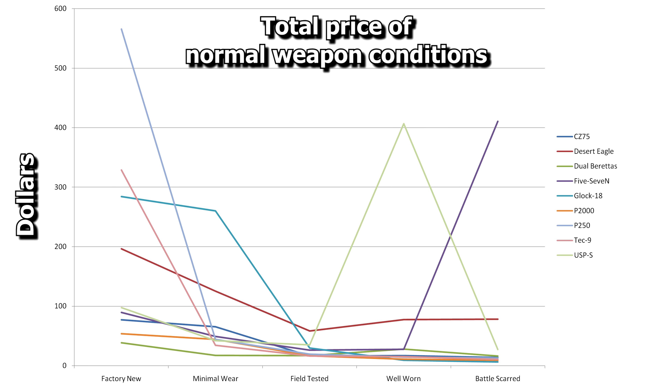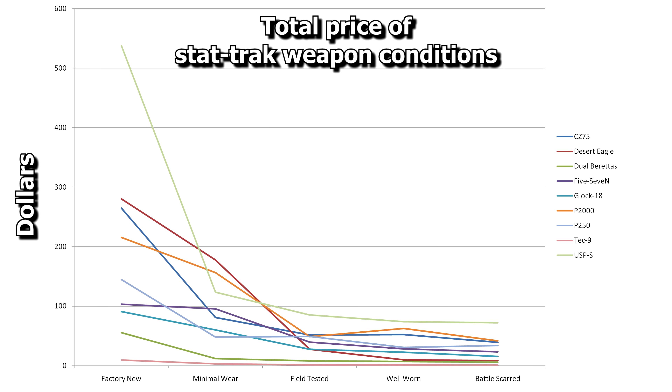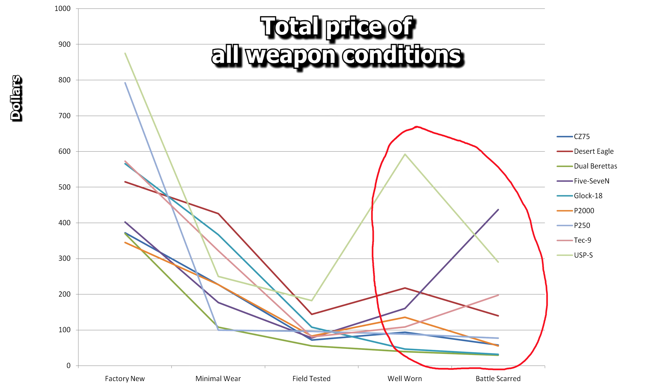It's annoying because it ruins the otherwise beautiful graphs that I could have constructed on this topic, but I'm not going to start changing the data. It seems as though the stat-track weapons are currently the least abused category. Bundling normal, stat-track and souvenir into the same graph smooths things out a little bit.